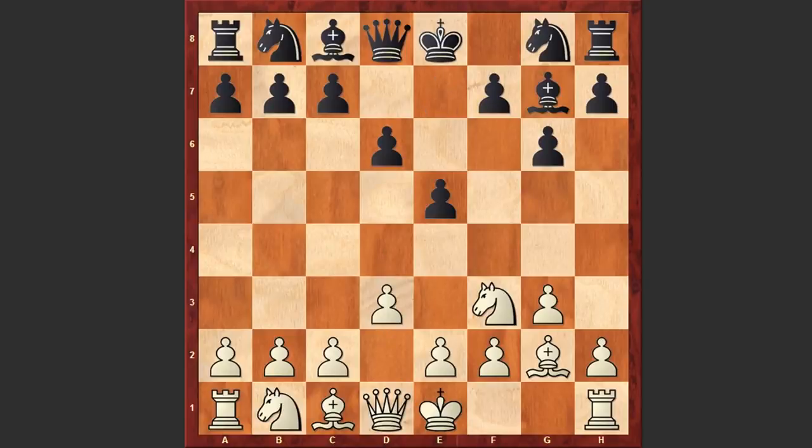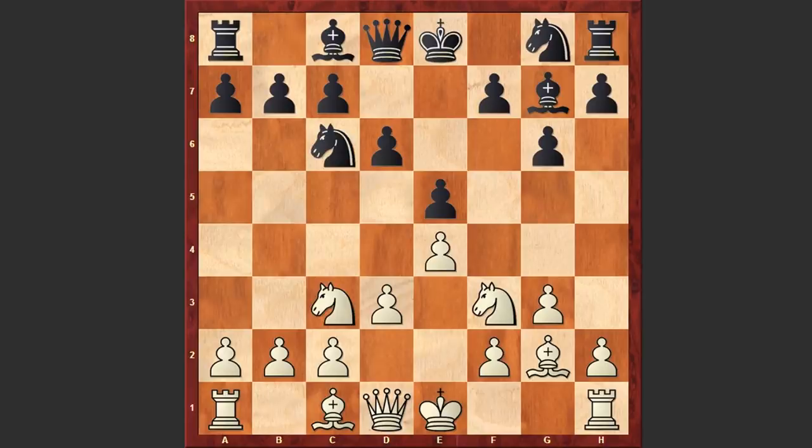He played d3, e5 by Tal, e4, Nc6, Nc3, Ne7. Tal avoids the symmetry and aims at an early f7-f5. Now if castling kingside then we would transpose into two earlier Barca-Tal games won by Tal. So Barca was clearly trying to vary and he played Be3.